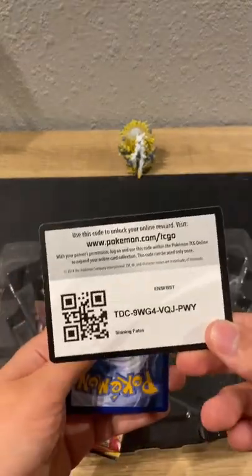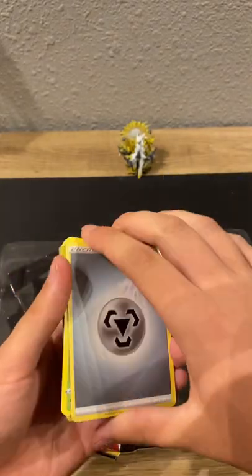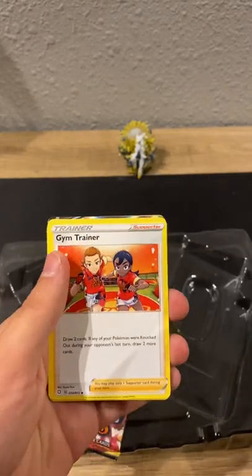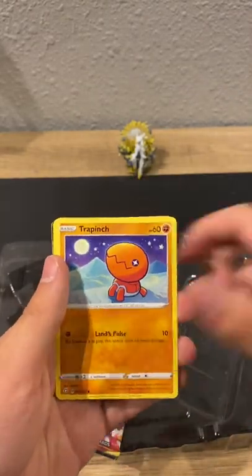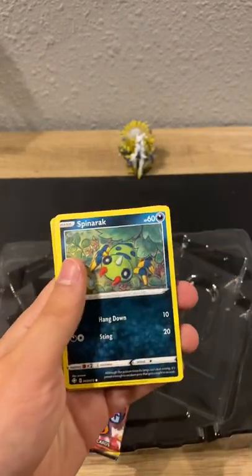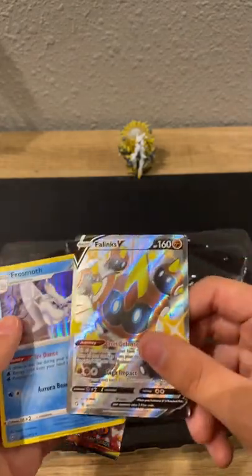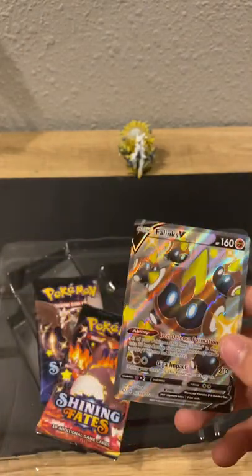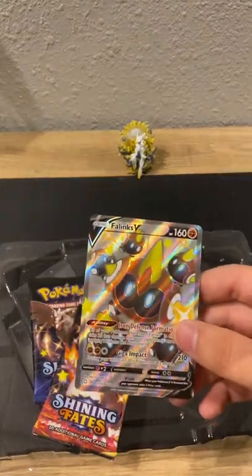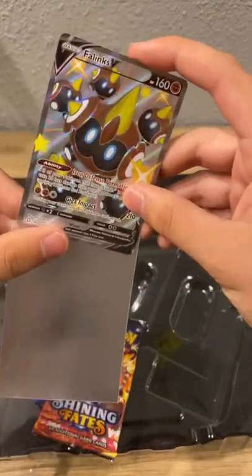Code card. Energy, Ball Guy, Gym Trainer, Trapinch, Snom, Grookey, Spinning Rack, Shinx, and a Shiny Phalanx V. Big fan of that, big fan of that — any shinies, sleeve that up.